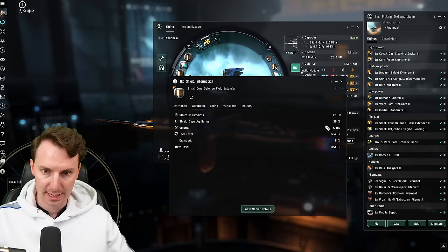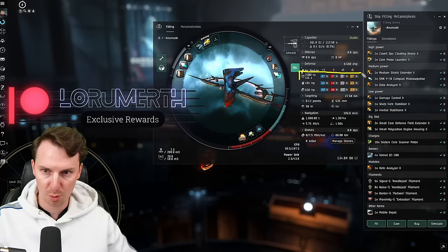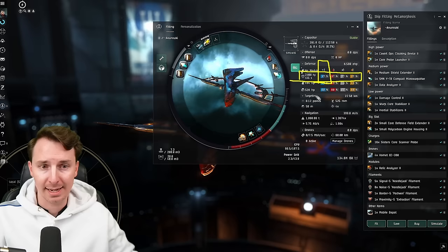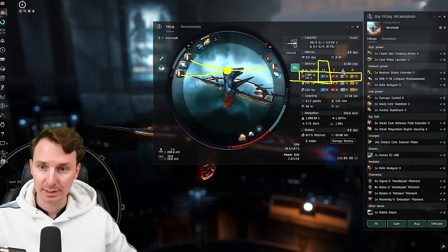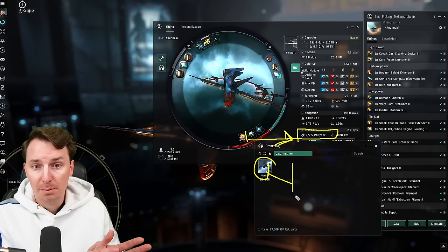For the rigs, we have two small core field defense extenders. Each of these increases your effective HP by 20%. Something that's super slept on with the Metamorphosis is how it has across-the-board very even resists. Normally we have to plug the EM hole, but not so with the Metamorphosis. These three modules working together give you a solid 2800 shield HP — 6580 on the EHP front. You are going to run a couple drones, but you can only run one at a time. The warp core stab reduces your bandwidth down to only 7.5, meaning you can only run one drone, but it could be the difference between living or dying.